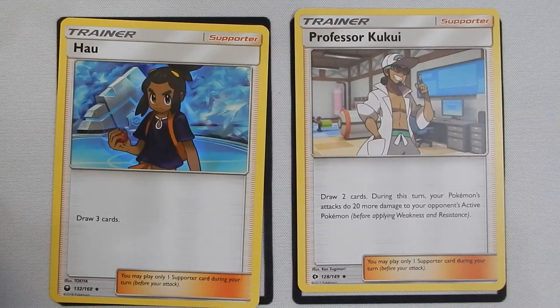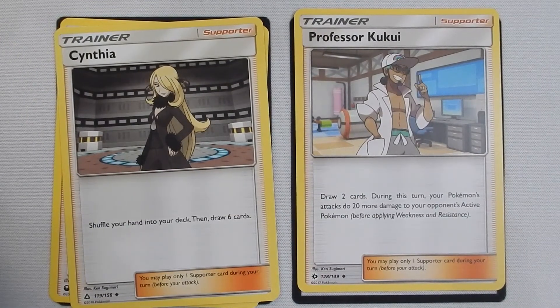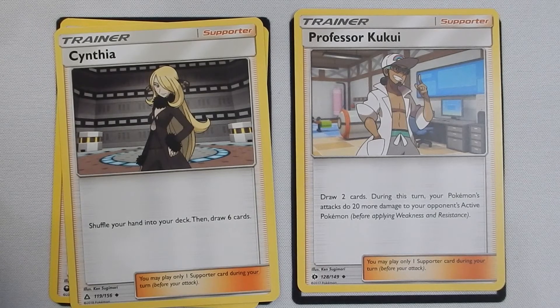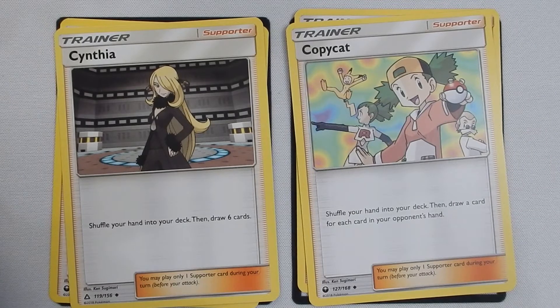On to our supports. For drawing cards, you have two Hau and two Professor Kukui. Professor Kukui also adds 20 damage to your attack, so keep that in mind and use him tactically. You also have two Cynthia cards — Cynthia allows you to shuffle your hand into your deck, then draw six more cards, which is a great way to cycle your hand if you have stuff you need later or don't want to discard. Copycat is great if your opponent has more cards than you do; if you're burning through your cards, Copycat allows you to copy your opponent's hand size.